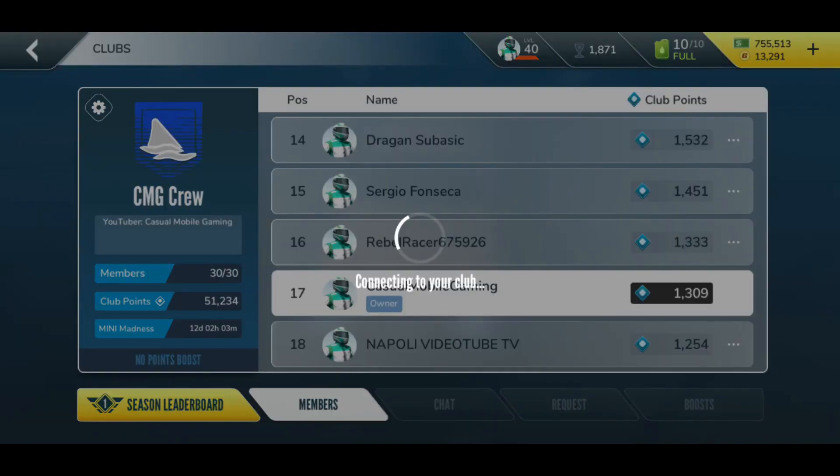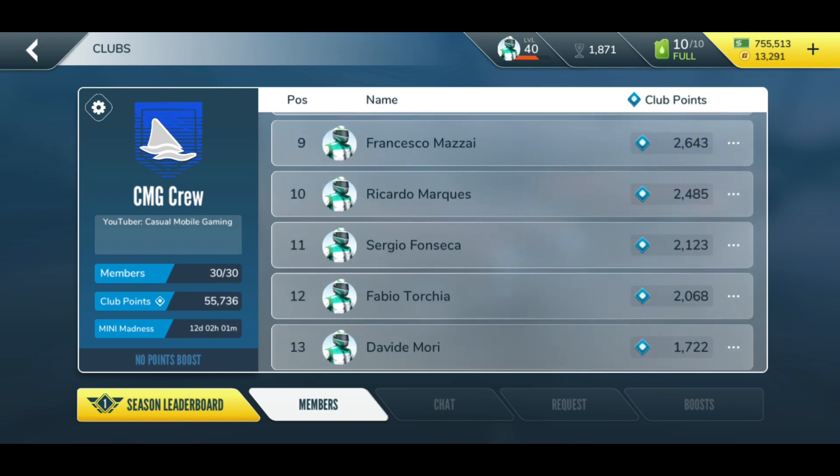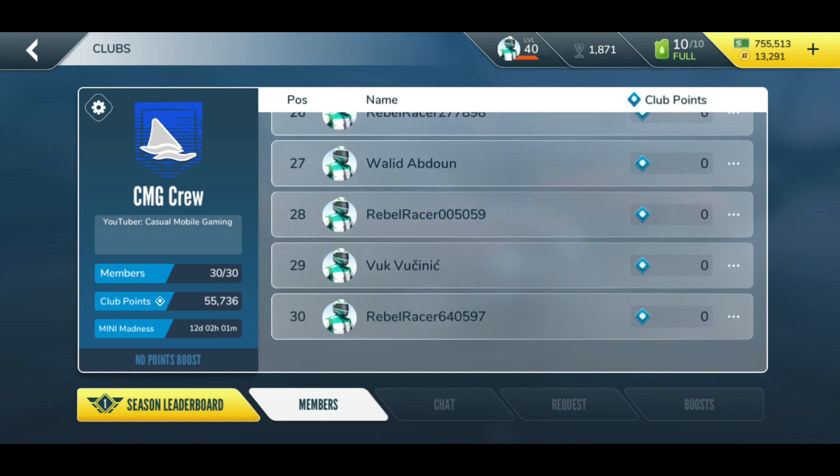Let's have a look at my club and how it's currently doing. This is the club membership screen. On the left side you see the name of the club, how many members you currently have, and the total amount of club points — that's very important.